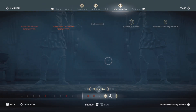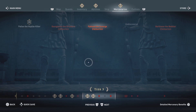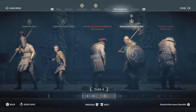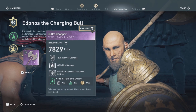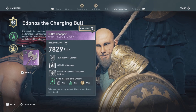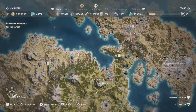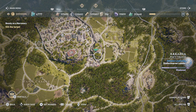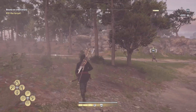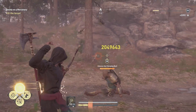Now let's take a look at which mercenary we're hunting down. As I've been saying lately, we're going to bring him to our ship to build out the ship crew. The mercenary is Edenos the Charging Bull and he has the Bull Charger weapon — decent stats, not the best, mid-tier weapon, but it's whatever. We'll mark him and go hunt him down. He seems to be a little south of us. I want to get my paralyzing arrows ready.